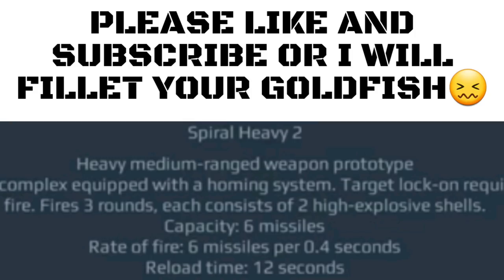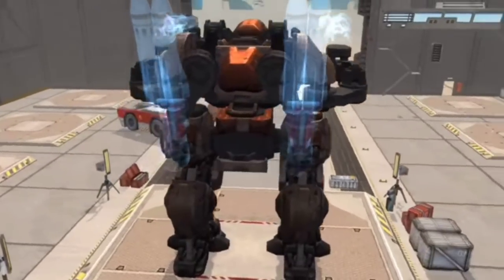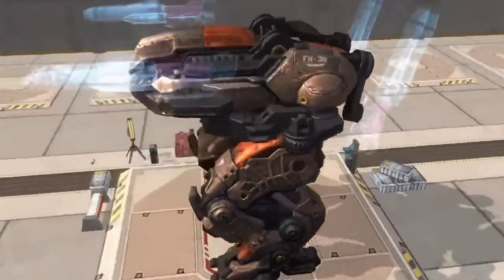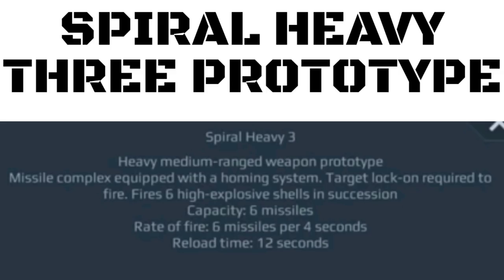Then we have our second prototype, which was kind of weird. To me it looked very much like modern missiles right now. It was like this weird, gigantic missile that looked a lot like some of the rockets that we use in modern warfare today. And then our third one — it looked a lot like just a large spiral, basically.